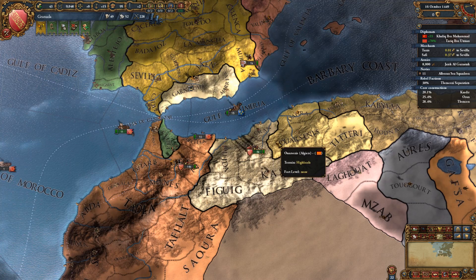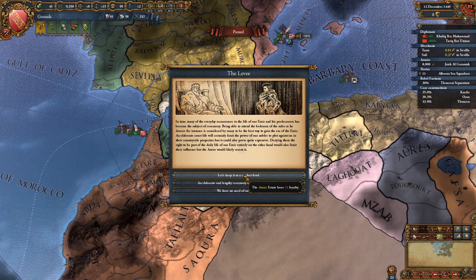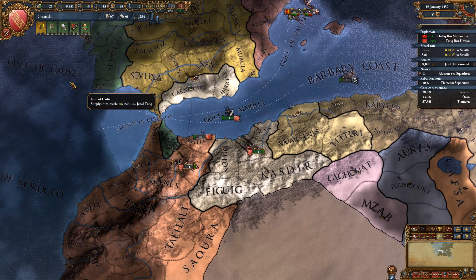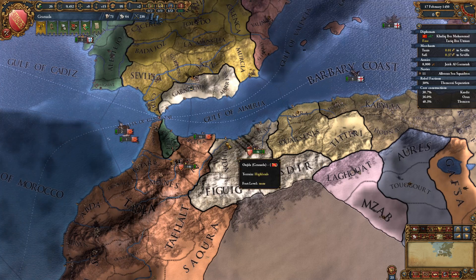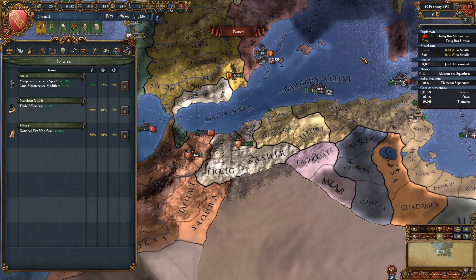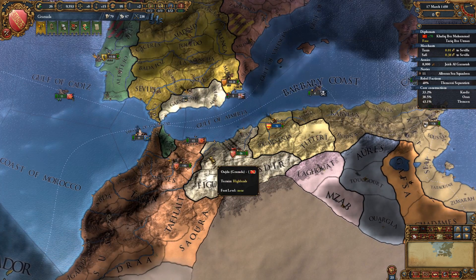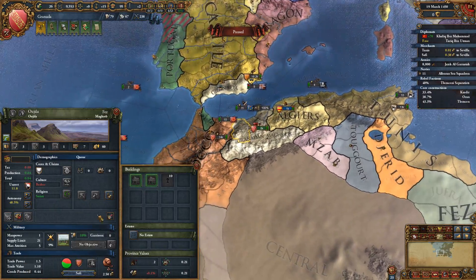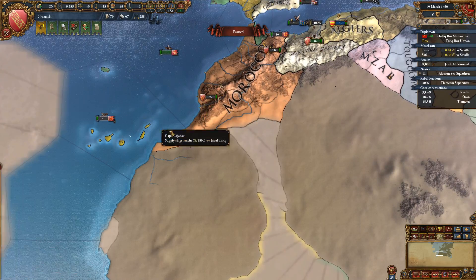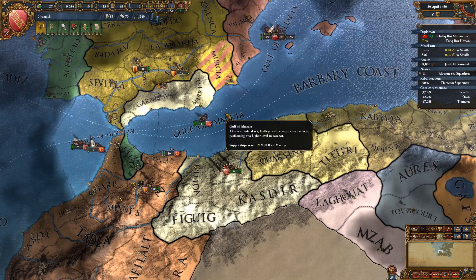We can't really change our culture but we're going to accept Berber pretty soon anyway. Still focusing on admin — we need to core everything. We're going to lose the levy, I don't care about losing a little tax. We got our conquest casus belli on Morocco — so if we were to declare right now we can't because we have a truce. We need favors from Tunis, of course we need favors.